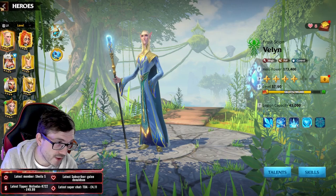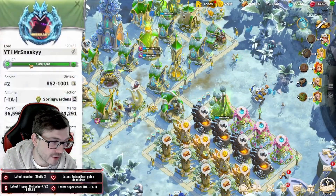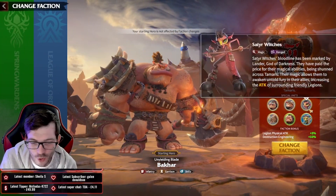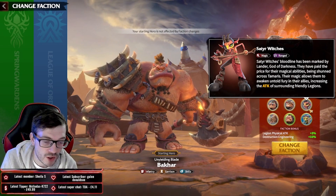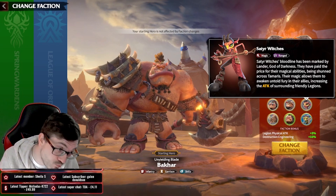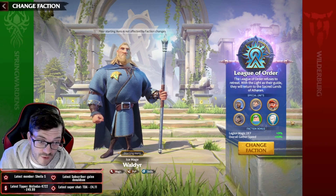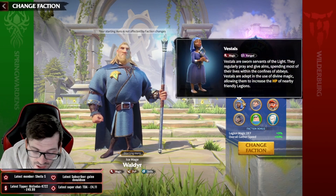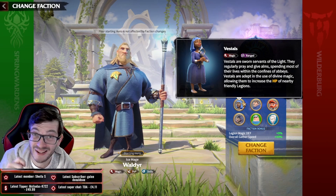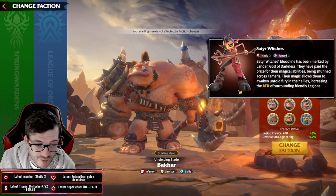For units, I would only play League of Order for mages. Spring Wardens give defense which is great, and Wildergerg mages are good for behemoth raiding since they increase any mage player's attack. But League of Order gives three percent magic defense, a magic flying unit which is very powerful, and Vestals that boost your magic unit with the best stat in the game. Comparatively the other factions just aren't as good in PvP.